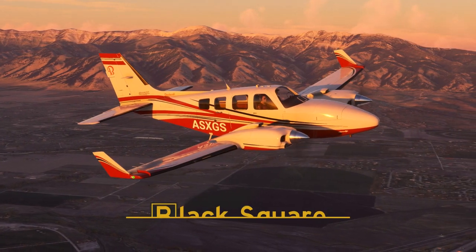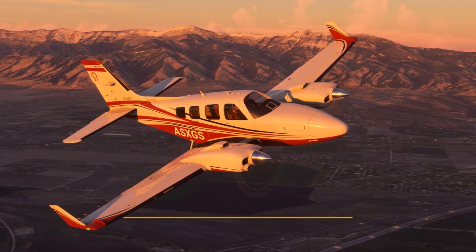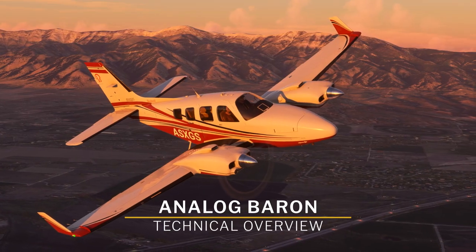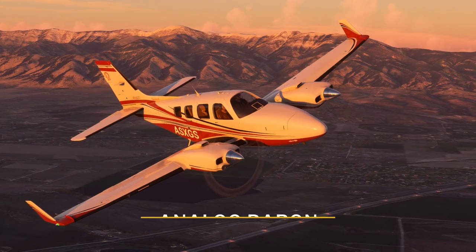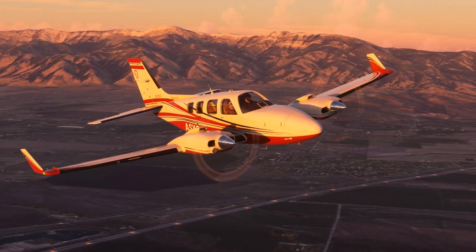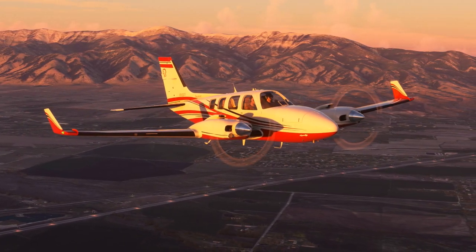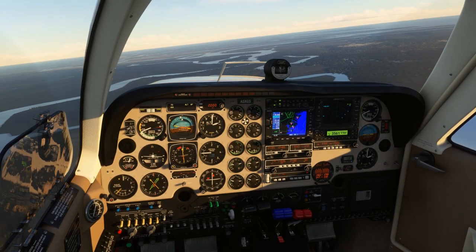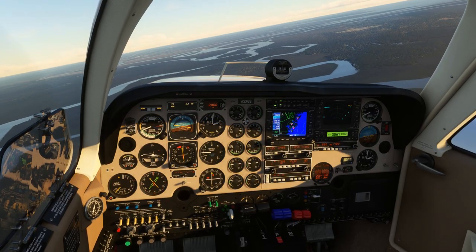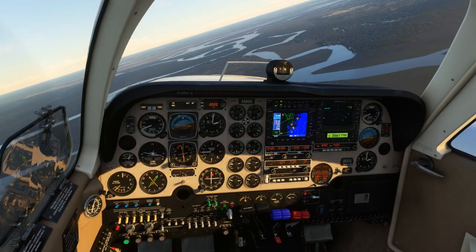Hello everybody and welcome back to another technical overview video. Last time we covered the new Black Square Analog Bonanza; this time we'll be looking at the Analog Baron. The two aircraft may have nearly identical fuselages, but with more systems and twice as many engines, the Baron is a bit more aircraft to manage. The Black Square aircraft are some of the first to bring study-level complexity to light aircraft in Microsoft Flight Simulator, and the Analog Baron exemplifies that.